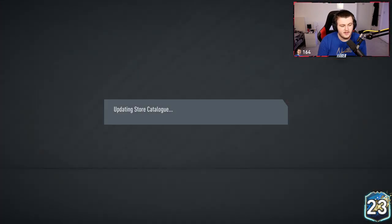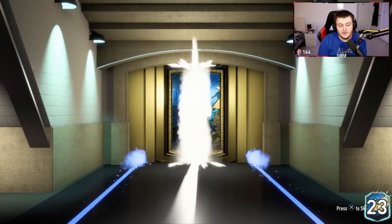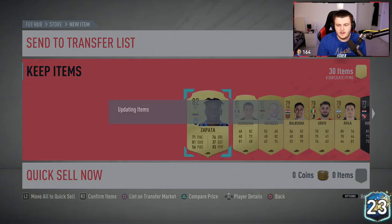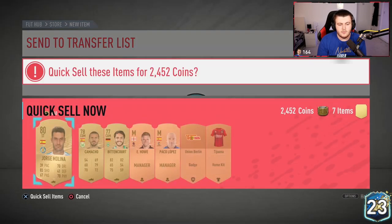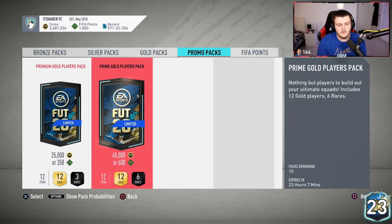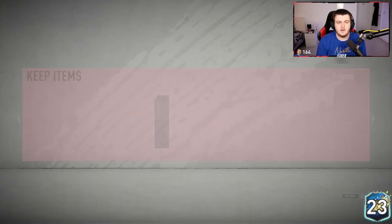We're going to open the last mega pack and then whatever we've got left, and we'll see what we get. Last mega pack — imagine getting another Team of the Season? No, unfortunately not another one. Then we open some prime gold packs to finish it off — we've got 1,850 points so we're going to open three prime gold packs. If you've enjoyed, please leave a like down below. Stay clear of the 82 pluses.